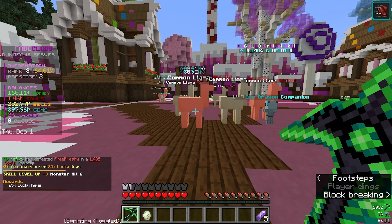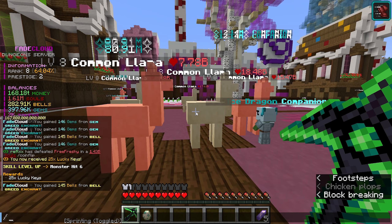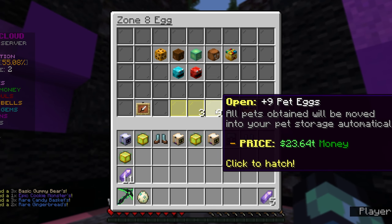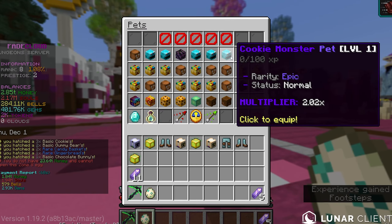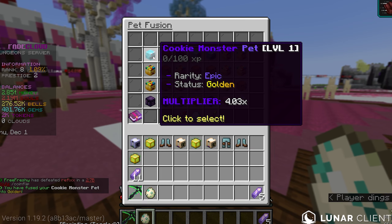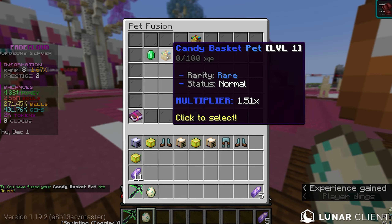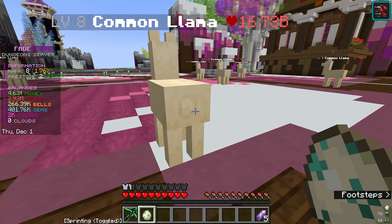Let's do another upgrade — maxed that out, gaining another 300 levels of Zeus. I just leveled up to monster hit level six, and going to slash skills I just got 25 lucky keys! We're definitely opening all those up. Hoping for two more epics to guarantee an epic pet fuse — we just got one, and another, and another. Oh my god, I got like 10 epic cookie monster pets! Fusing four together — this should be a 4x pet. Yeah, 4.03x, so we can equip that. The candy basket pet we can fuse together as well. There we go, and one more fusion.